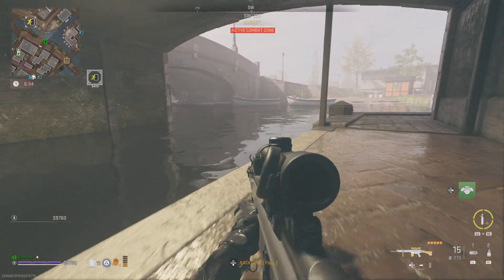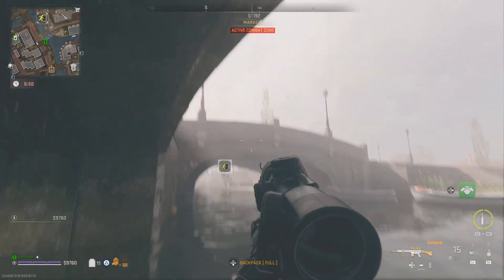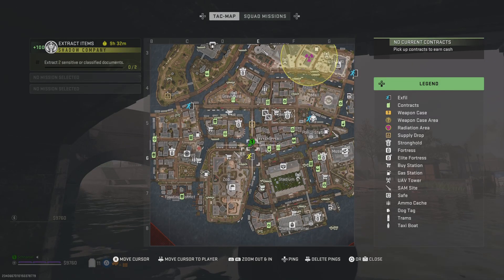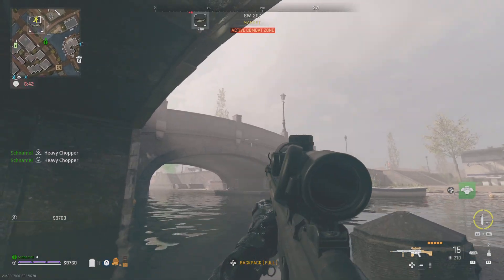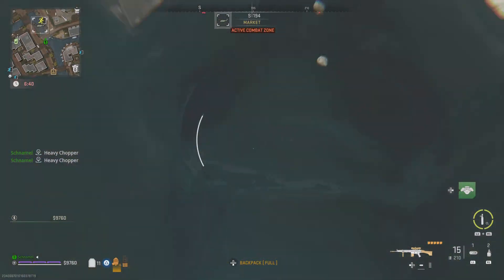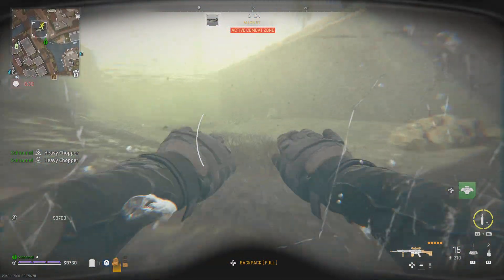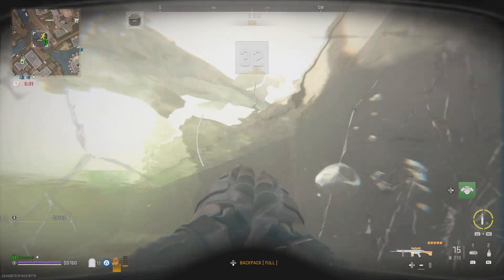Ultra One, Dino-4 — we're approaching the LZ. Get it secure. Visual on the X-field bird. Dino-4 is holding at the extraction point. Advise you get here fast.